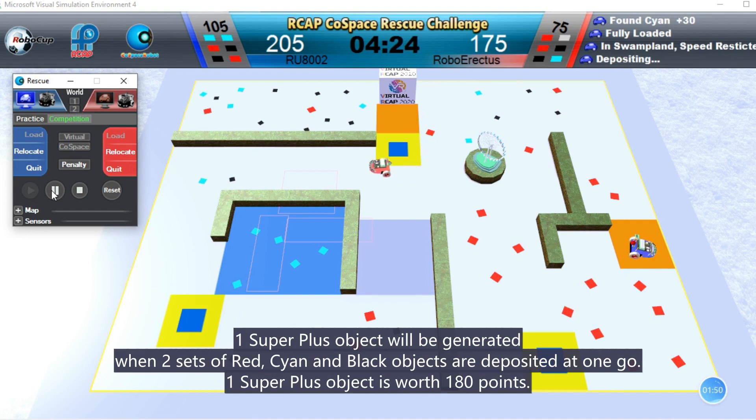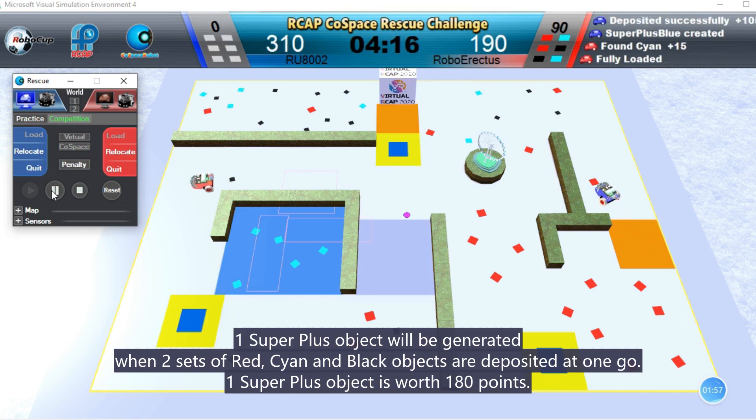One super plus object will be generated when two sets of red, cyan and blue objects are deposited at one go. One super plus object is worth a hundred and eighty points.